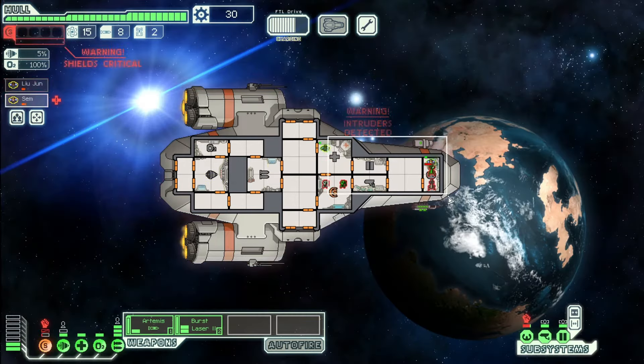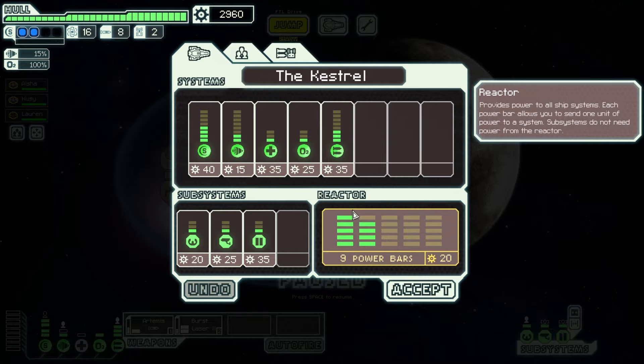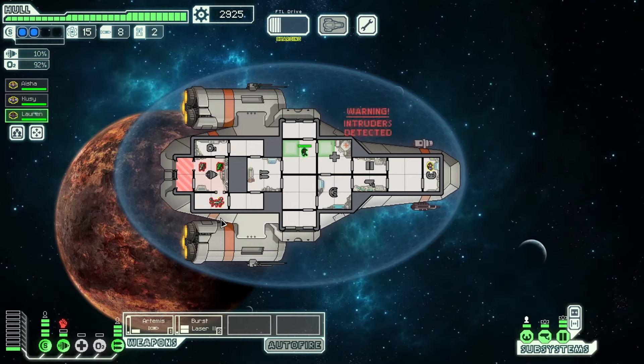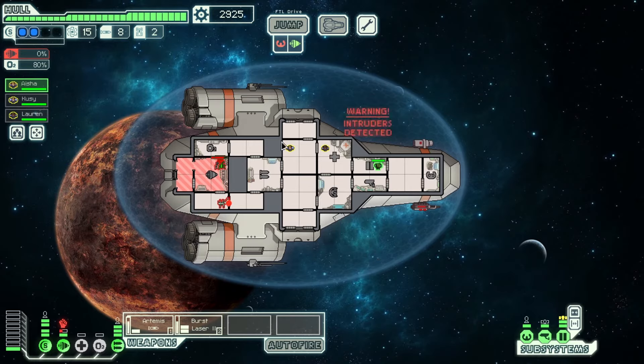Tip number twelve: upgrade your doors. A lot of beginners have a really hard time dealing with boarders, so I recommend upgrading your door system early — you might even want to do this soon after upgrading your shields. Upgraded doors slow down boarders because it takes time for them to break down the doors, making it much easier to vent them around your ship and avoid fighting them directly. Your doors get an extra upgrade level if you have a crew member manning the system. On easy you have plenty of scrap, and upgrading your doors once will make life a lot easier.